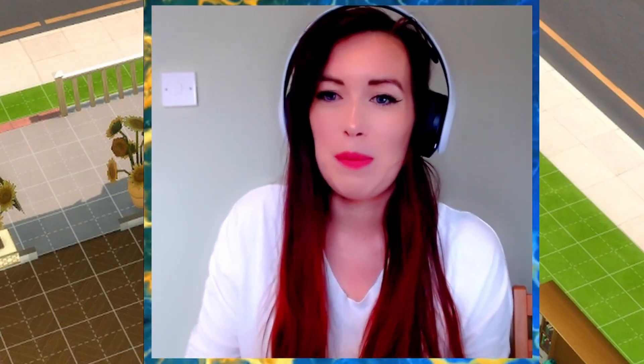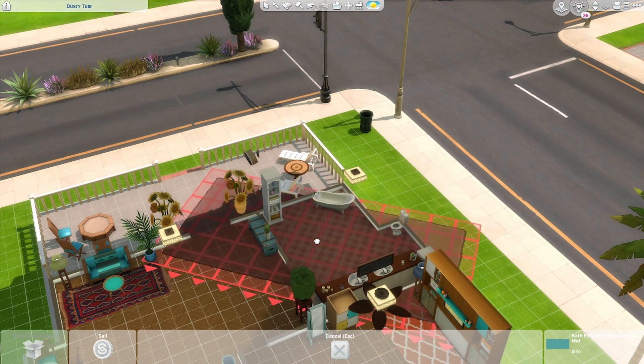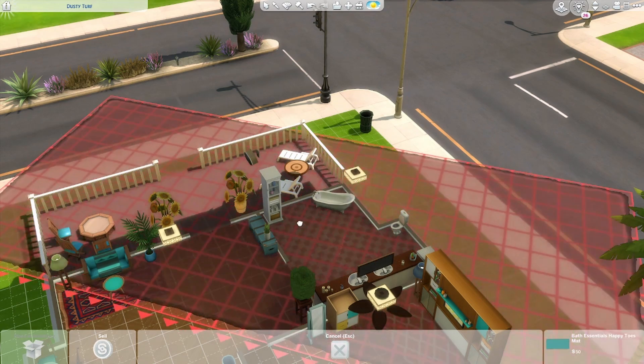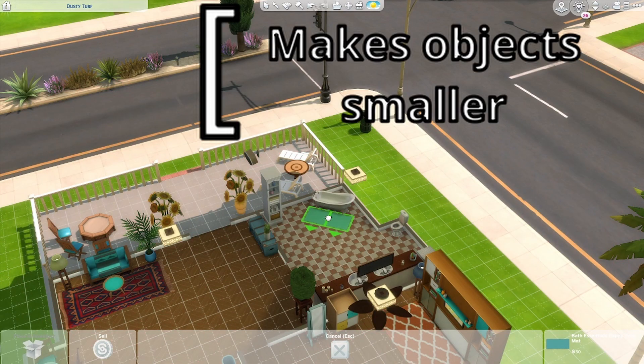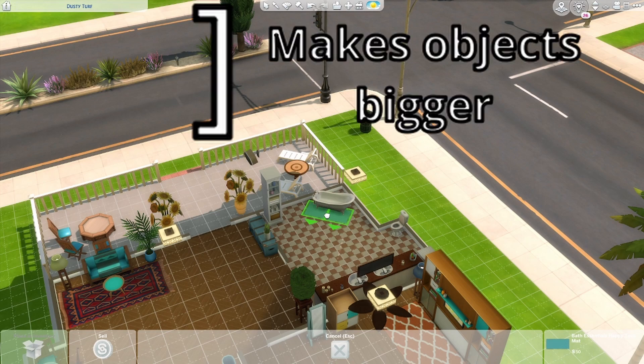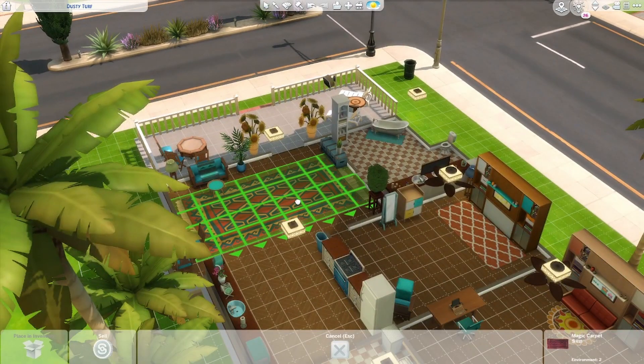Next, we're going to look at making objects bigger and smaller. If I look at this small mat here and I want to make it massive, all I have to do is press the square bracket keys. The left square bracket makes items smaller and the right square bracket makes items larger. This makes building in The Sims so much better because now you have everything in loads of different sizes.